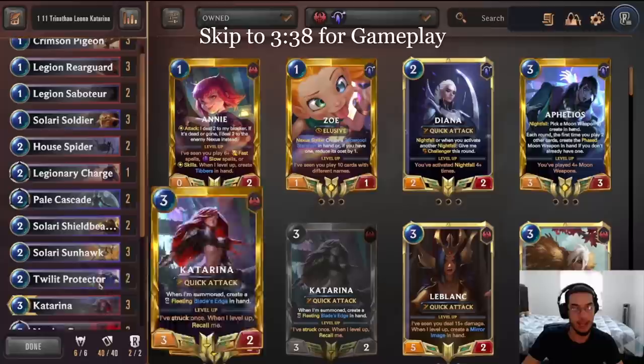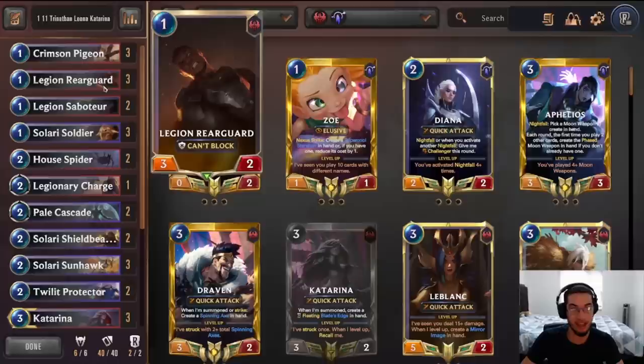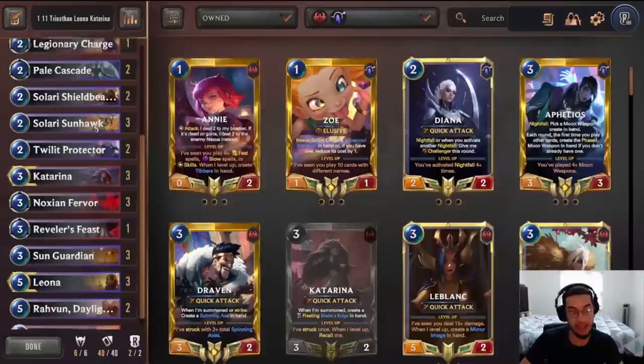The idea with this deck is pretty straightforward. It is an aggressive deck, so we are trying to push a lot of damage early on because of the Cranston Pageant being so good, the Rearguard, the Solari Soldier, and the Savature. We have 11 different one-drops that can push a lot of damage early on. You push all that damage early on, and then you try to finish up with the burn from Decimate Fervor.